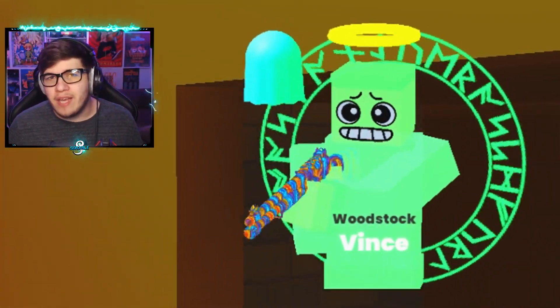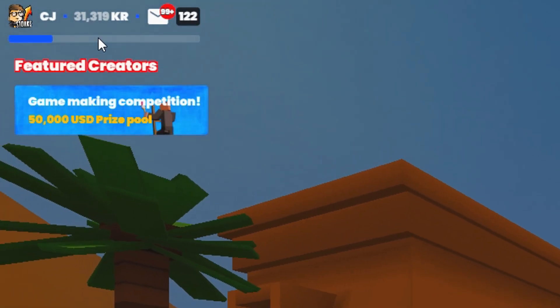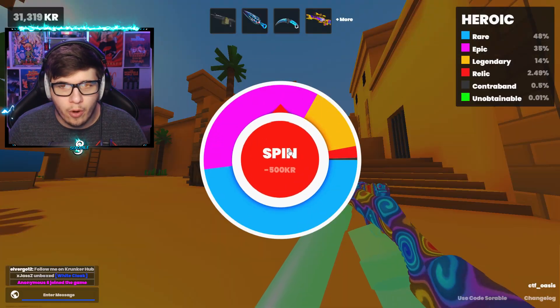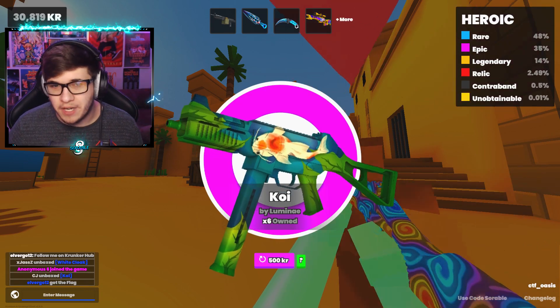In today's Krunker video, every time I kill a guest, I will be doing a heroic spin. As you guys can see, we have 30,000 KR. Massive shout out to Luxe. So we go to the game, we kill the guest, we go to shop, and then we do a heroic spin, and we get a contraband. That's pretty much the whole premise of this video.